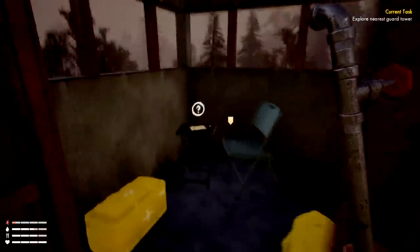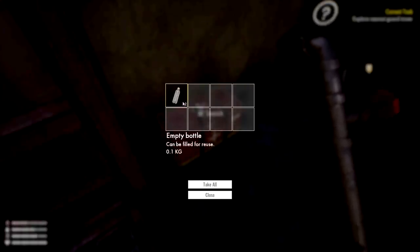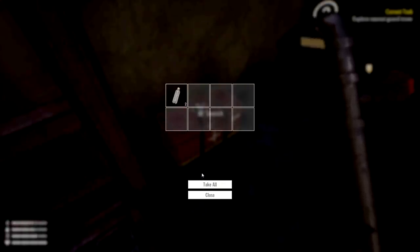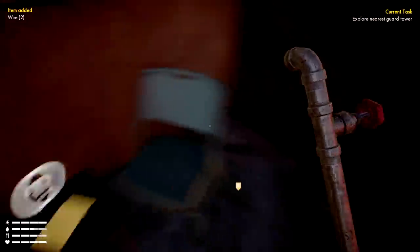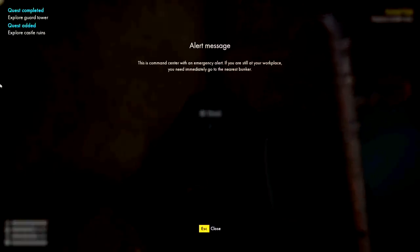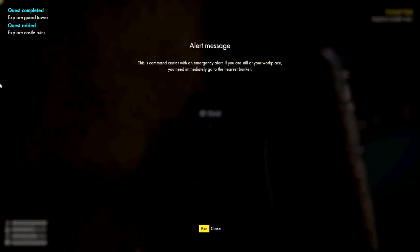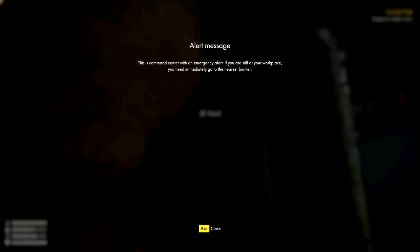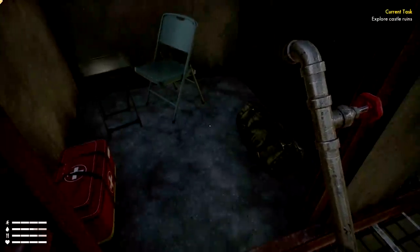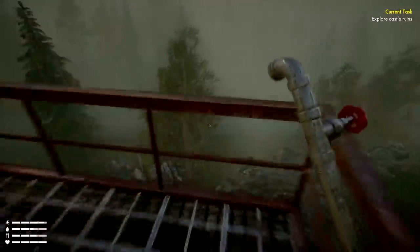We found a medical kit — just water — and another bag. There's a note: a command center emergency alert saying if you're still at your workplace you need to immediately go to the nearest bunker. There was a bunker we went to last time. I was hoping for some kind of ammo — I think the guards took it with them.